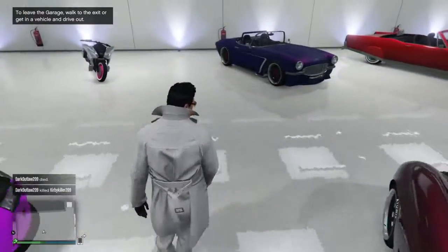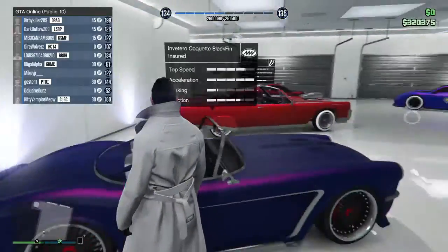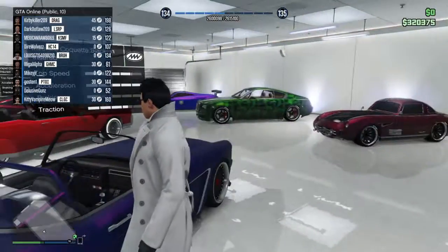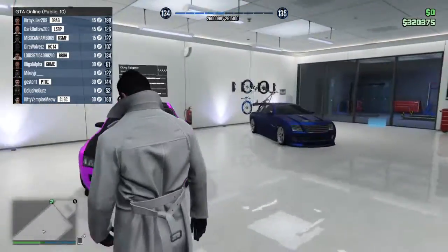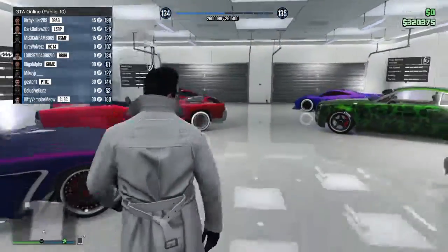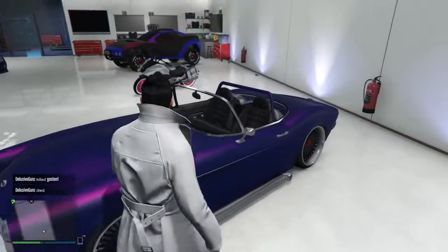I do love this sports classic from Ill-Gotten Gains Part 2 versus the Sterling GT from Part 1. This has been the Inverto Coquette Blackfin car showcase from Ill-Gotten Gains Part 2. If you guys enjoyed, don't forget to slap that like button, comment, and subscribe if you're new. Until next time, peace.